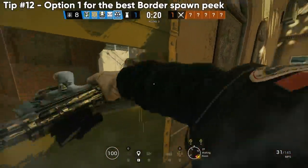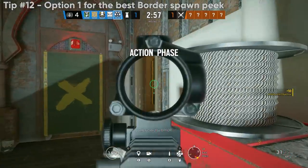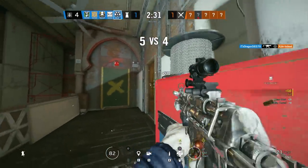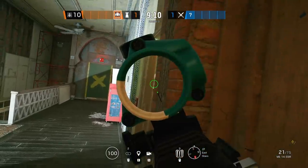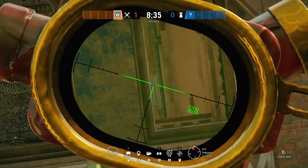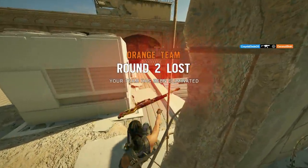The best spawn peek on Border is next and can be done in two ways. The first involves standing by the red toolbox and looking out through the pixel between the doorframe and the window — this line of sight goes right along the east side of the vent outside, and if any attacker runs here, it's a free headshot. Option two is similar, but you break open the left-hand side of the hall wall and stand back in the tunnel that is now indoors after the rework.